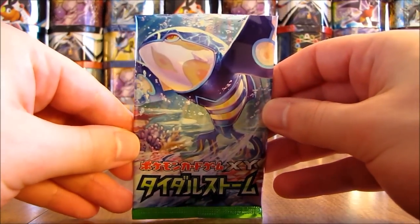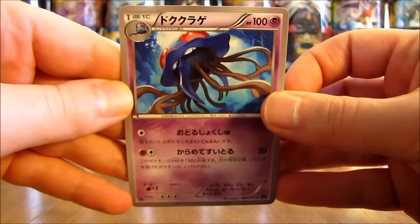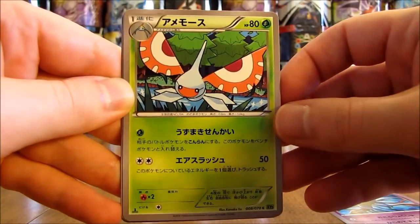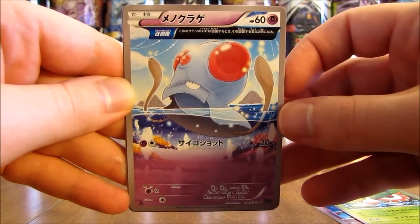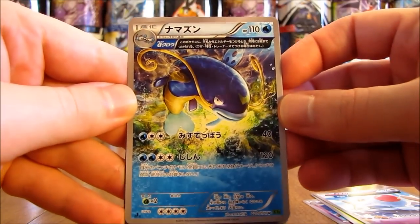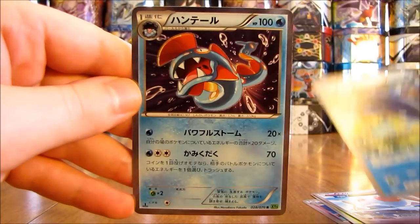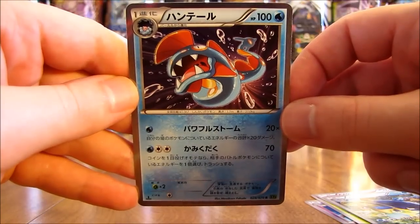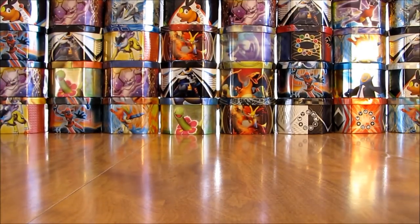Still awaiting that first Ultra Rare card out of this box — I'd like to pull a Primal Kyogre Secret Rare. This pack starts off with a Tentacruel, then a Masquerain, then a Tentacool — had to double-check if that was Tentacruel or Tentacool — then a Whiscash, followed by a Holofoil card of Hunttail. Hunttail's not in too many sets out there.